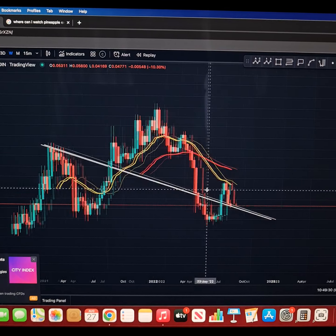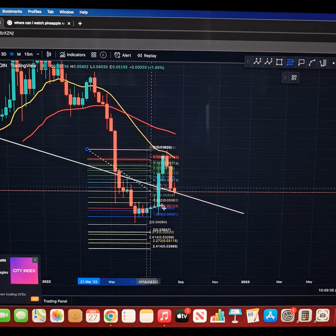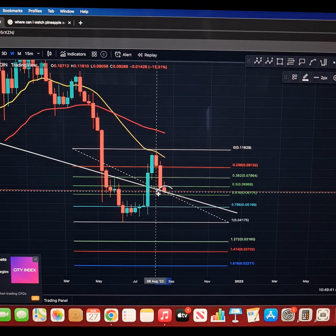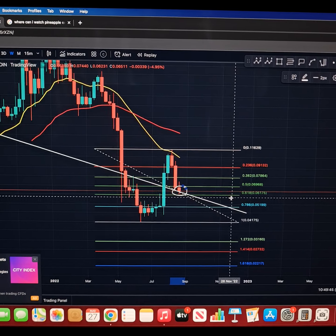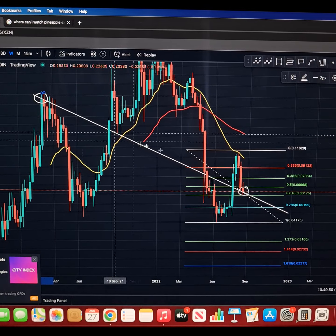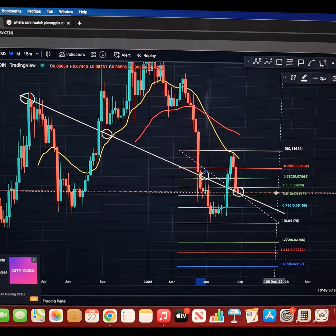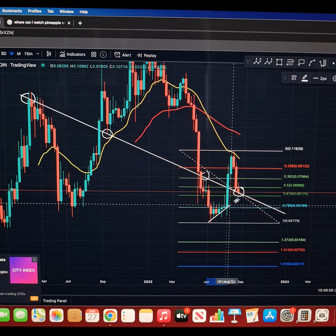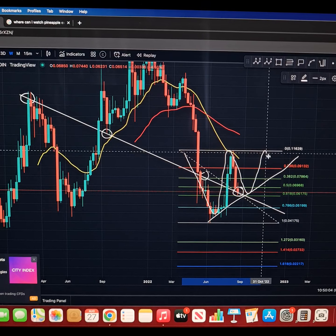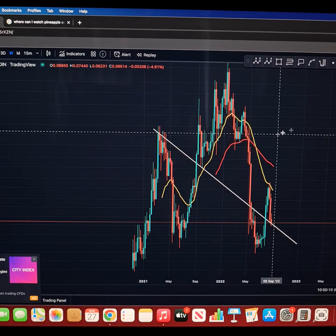That's one trend line to keep an eye on. Getting the fib back on from the local high to the local low, what you can see is this trend line falls exactly on the 0.618 — roughly around 0.06175. That gives a bit of confluence: you've got this trend line of previous resistance and support that could be turning back into support here on the 0.618. That would be the bullish case — you start to come down, find support, bounce off resistance, coil up, and eventually break out.